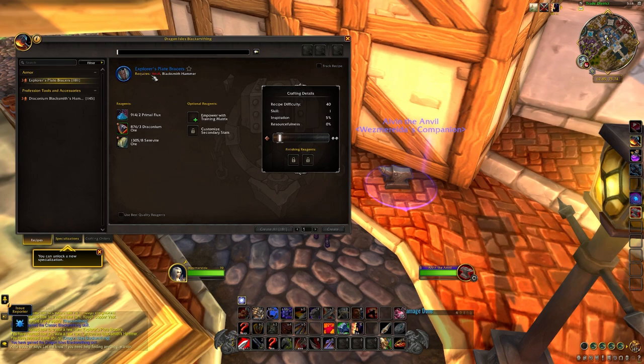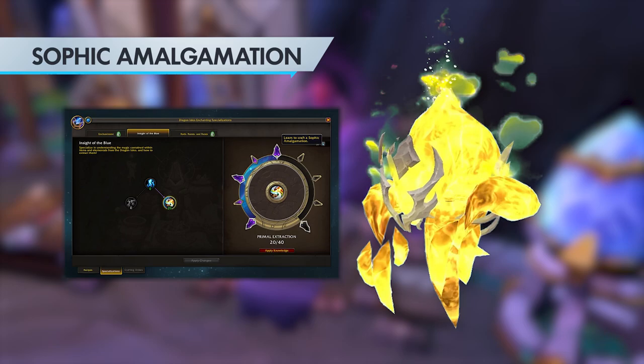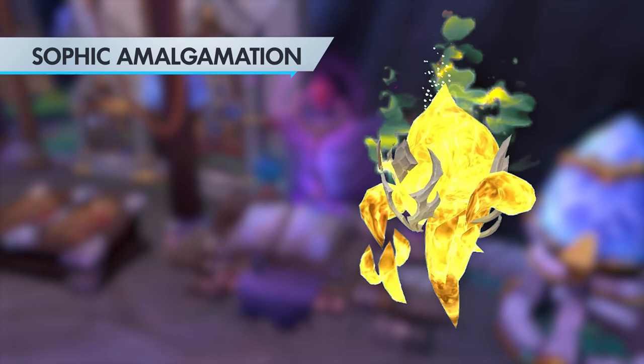Enchanters can craft the Elemental Sophic Amalgamation pet once they progress to rank 20 of the Primal Extraction subspec within the Insight of the Blue specialization. This will require they be at least level 25 in Dragon Isle's Enchanting to unlock specializations, and have enough Dragon Isle's Enchanting knowledge to put into the specs mentioned to learn the recipe.